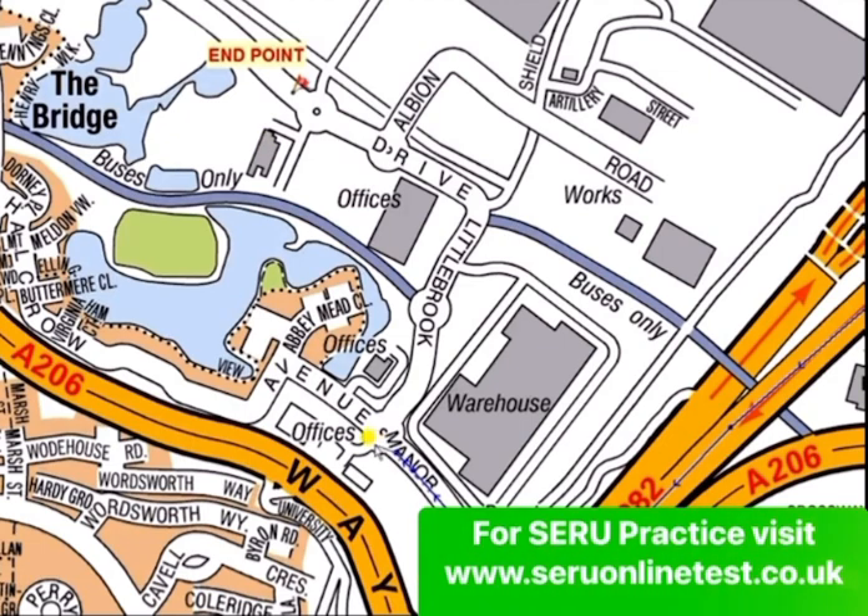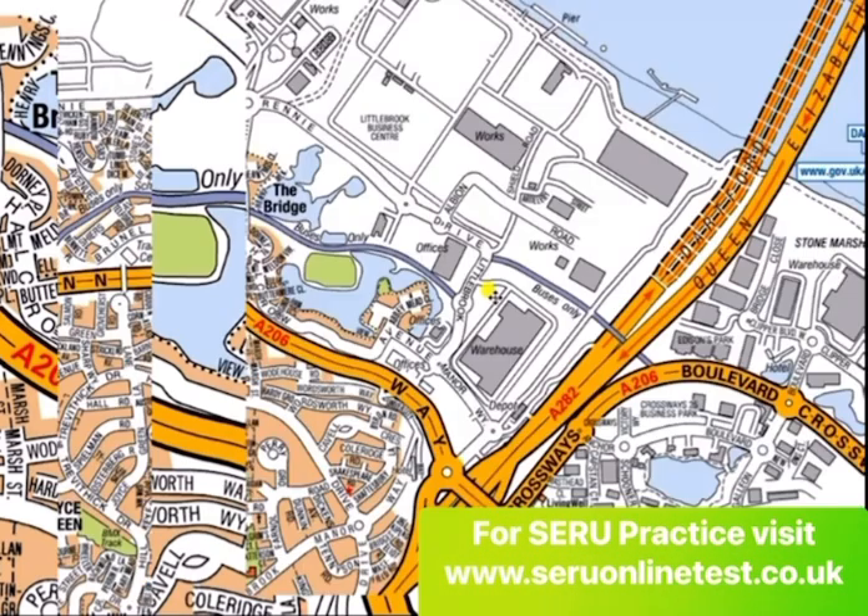We need to reach the end point properly. At the next roundabout, the end point is not the first, not the second — it is the third roundabout. Here again, the first one you will see has a number color — you cannot go in; this is a restricted line. If you go to that road you will see it is a restricted site. So that's the end of this question.